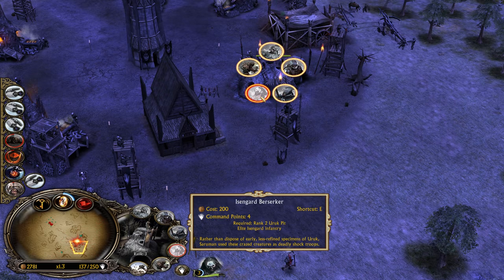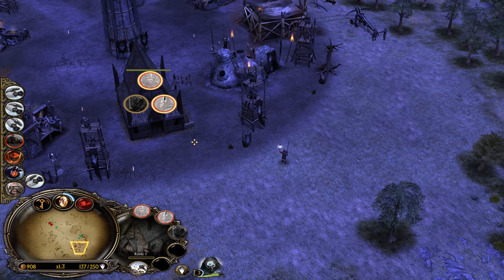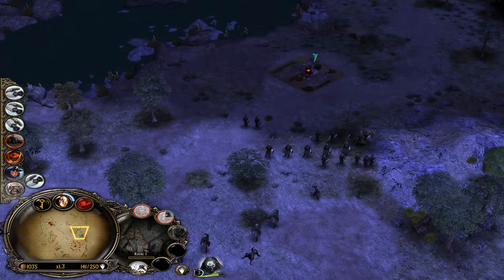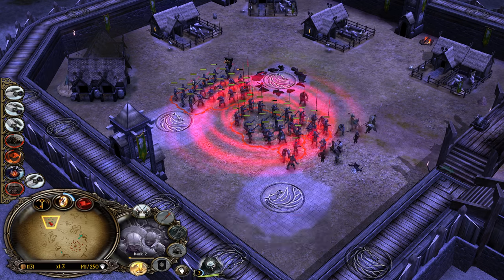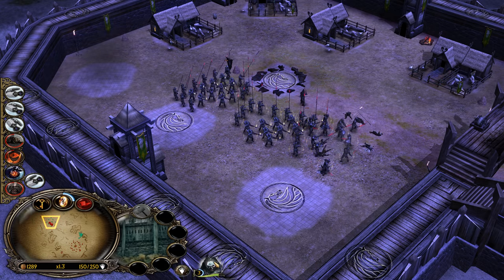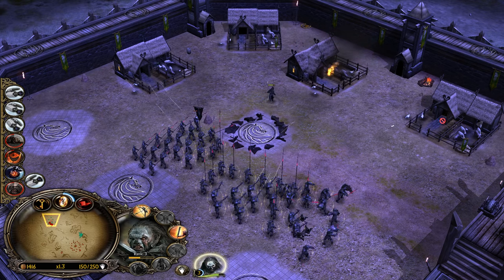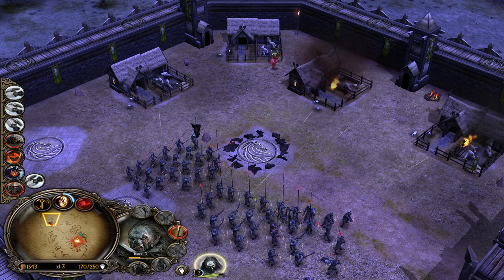Let's try something — I want to kill the army here with the Berserkers. Let's use War Chant once again. This is good — we kill this. Lurtz, you can also draw your sword and kill some buildings maybe. We need more Ballistas — let's put them inside for defense.